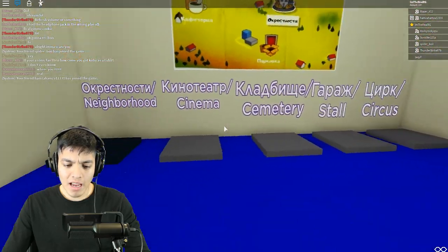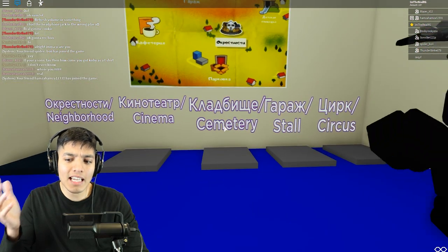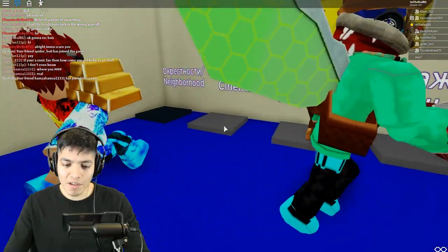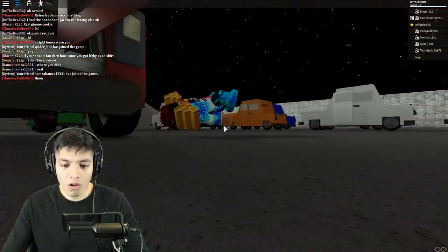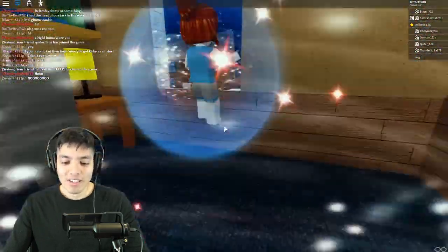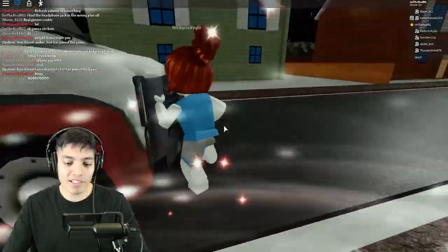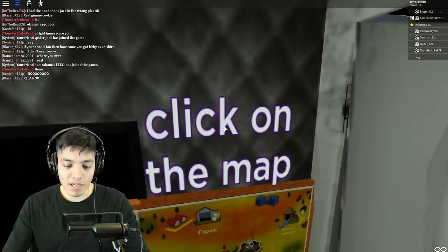We can teleport to different parts of the map — I assume this is part of the second game, Ice Cream 2, which I haven't played yet. We came from the neighborhood, let's go to the cinema. Oh dude, we just spawned and we died. We got Rod — he's camping the ice cream truck. We have to be quick if we want to spawn.